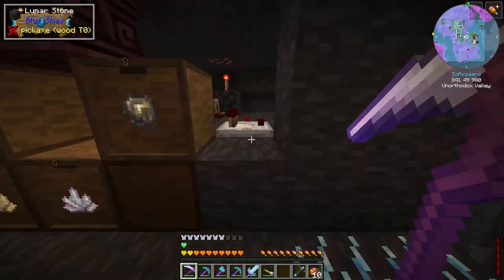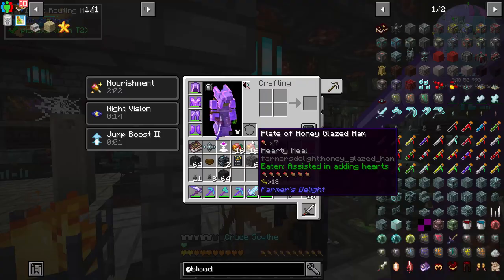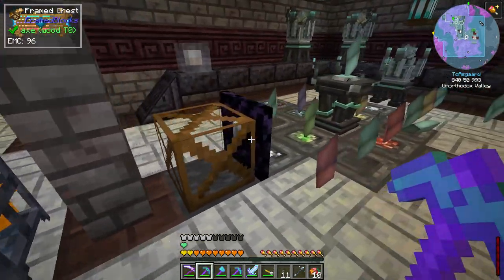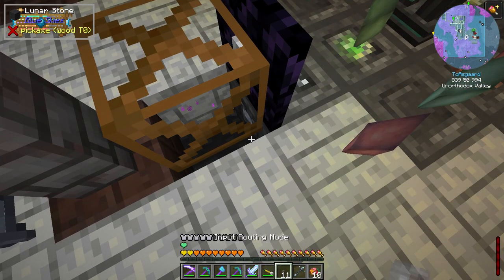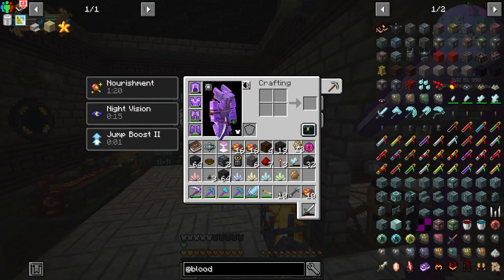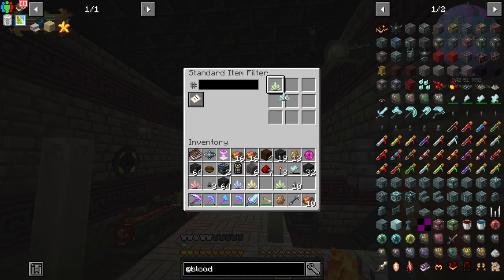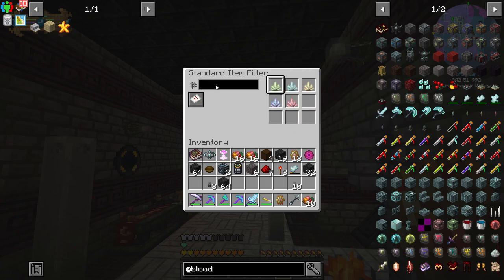What's our redstone power coming out of here — still a one. We're at almost two stacks. Another thing we'd like to do: set up an input node. A little tricky to place without putting it in open space — we'll do it right there underneath. We'll set up a filter allowing corrosive wheel, demon wheel, destructive wheel, steadfast, and vengeful — all the different wheel types. Then we're going to set a filter of 128 for each type.